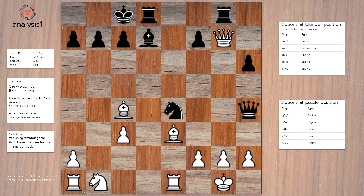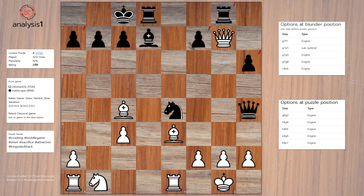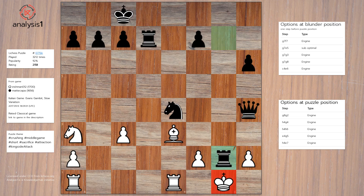Blunder Position Option 4: Queen takes, Queen takes, Queen to C6. Blunder Position Option 5: Bishop to E6, Takes, Takes, Queen to C6. Blunder Position 6: Takes, Queen to C6.